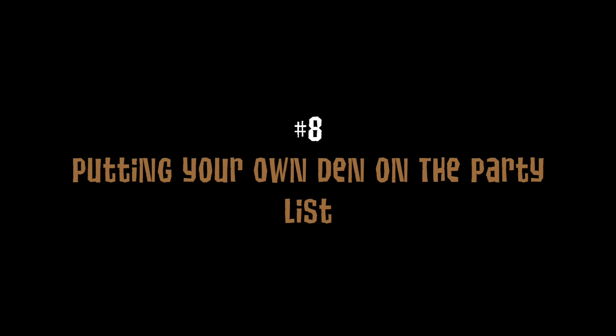Number 8 is the ability to put your own den on the parties list. You can already host your own party — you pay a diamond, host it, and name it from a default list. But what if you could put your own den on the parties list and name it things like 'fashion show,' 'plushie shop,' or 'adoption center'? That way, instead of spamming Jamaa Township to advertise, you can actually be part of your own party while it's going on.